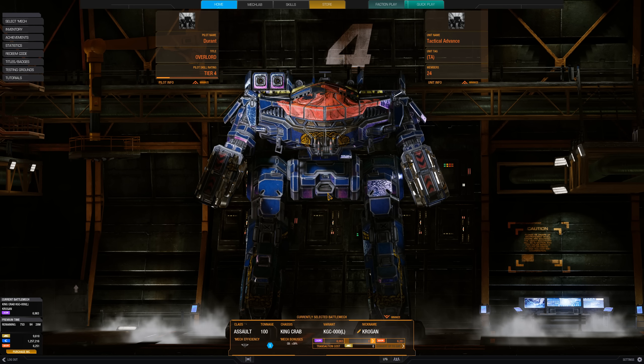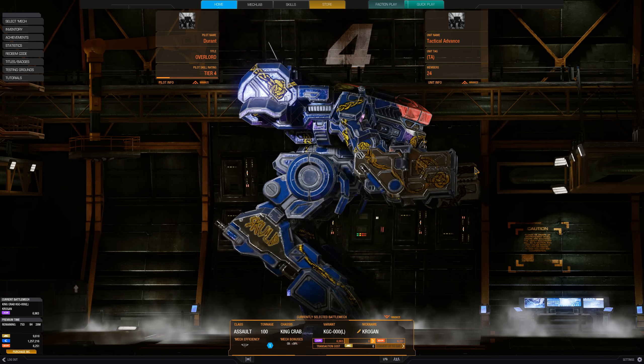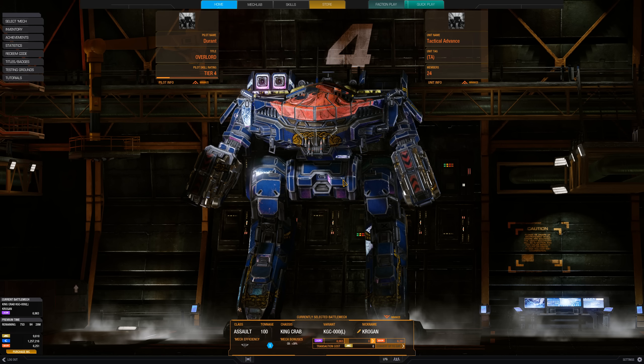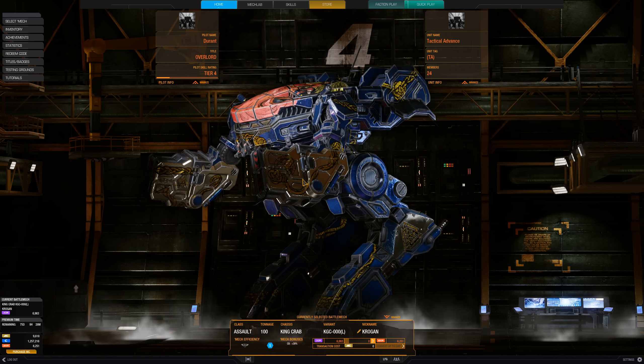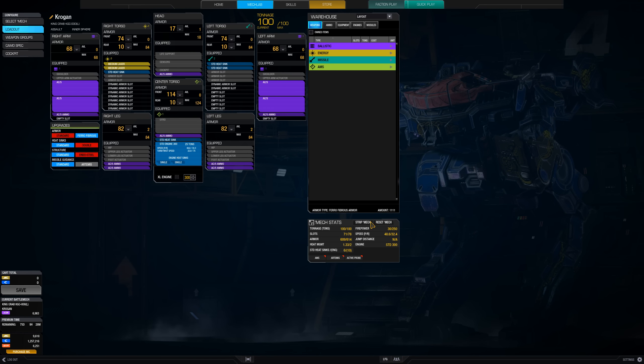The whole premise is, like World of Tanks, you buy your walking tank - your stompy tank as some people call them - and you upgrade them. We do that through the mech lab. It has a very simple, easy-to-use interface. It uses basically a big rag doll: here's your left arm, right arm, your torso, your head, your center torso, and your legs.